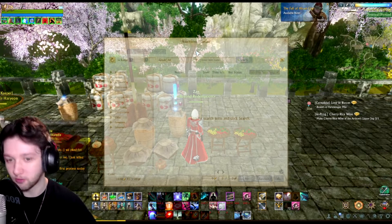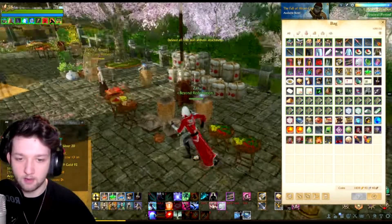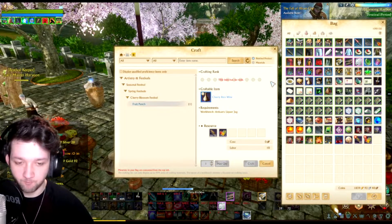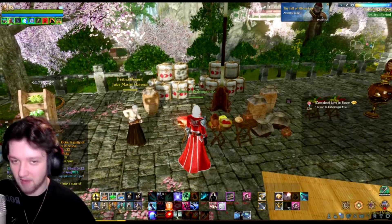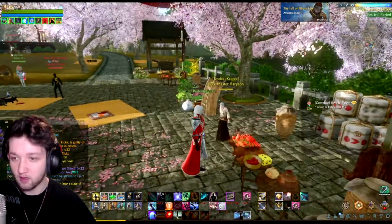For now I'll get some off the auction. You want to get 30 rice and 50 puree, then bring this over here and make yourself one cherry rice wine. That quest is now complete. The cherry rice wine will give you your attack speed, cast time, and evasion — the usual stuff you get off event buffs.